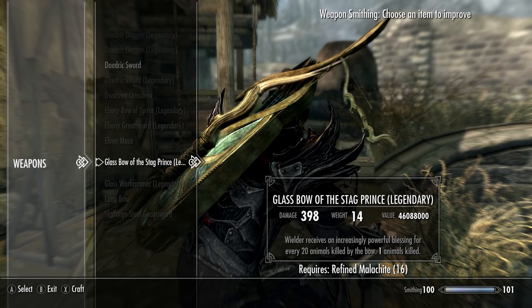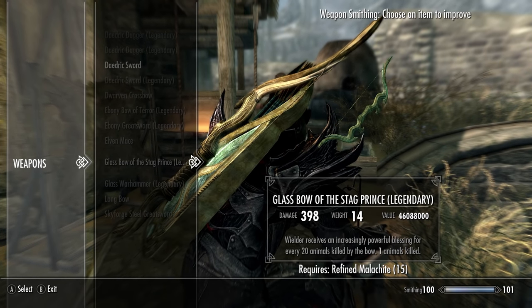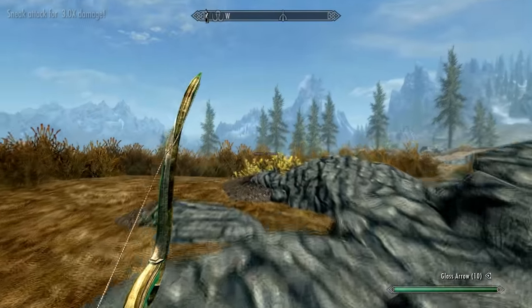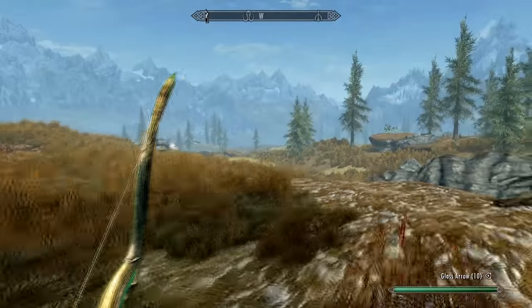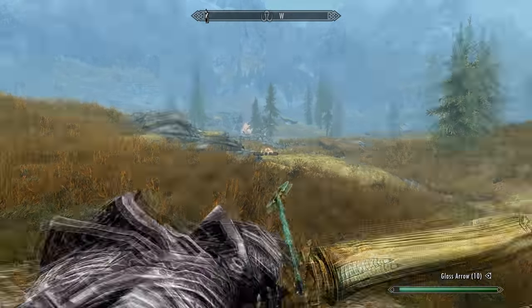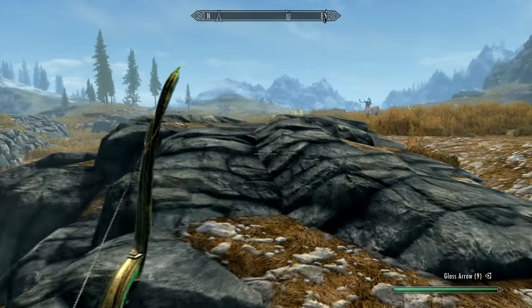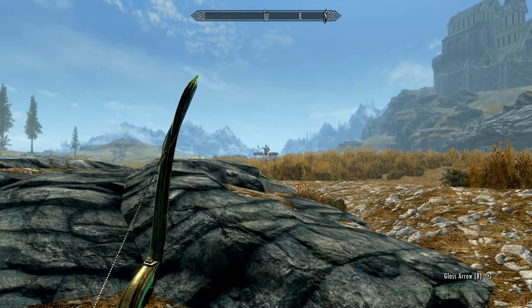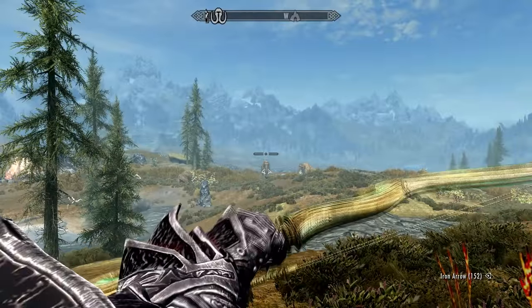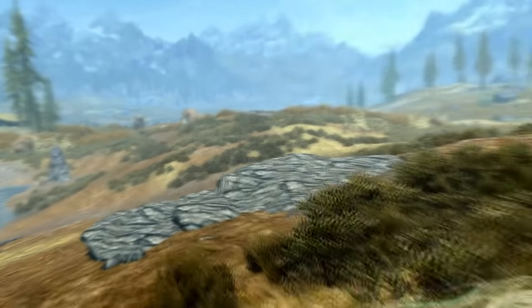Now that you've upgraded your unique and hard-to-find Bow of the Stag Prince, you may also want to know its backstory — because this weapon is an unofficial Daedric artifact. The Stag Prince may in fact refer to the Daedric Prince Hircine, the God of the Hunt. Hircine is often depicted as a man wearing a stag skull over his head, referred to as the Huntsman of the Princes, and he often uses a bow to hunt. There's also the fact that we find the bow on Solstheim, where the Blood Moon occurs — an ancient rite of the hunt led by Hircine himself.